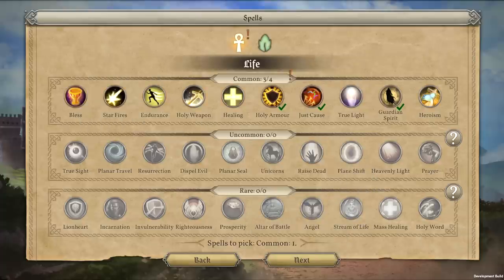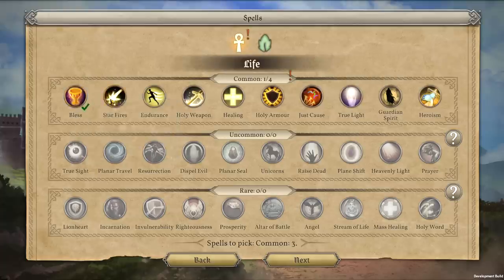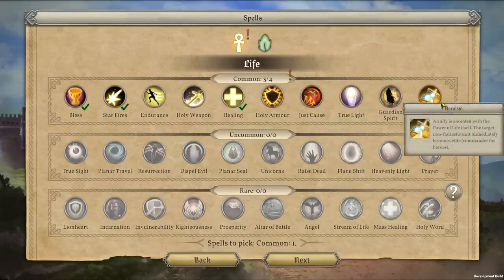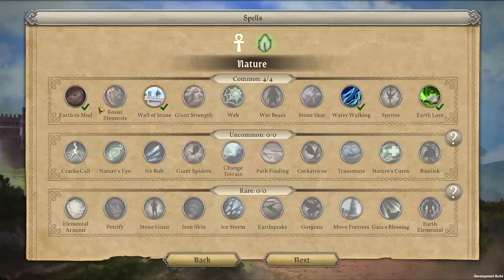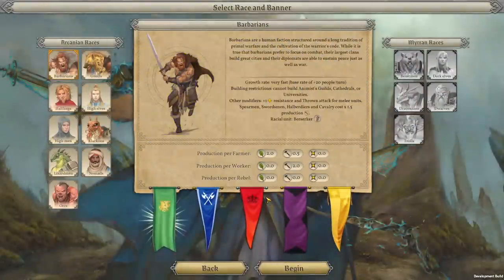And then from there, we get to pick our starting spells. For Merlin, in our life tree, we can pick from a number of different things. I'm going to go with Bless, Starfires, Healing, and Guardian Spirit. For Nature Magic, I'm going to keep Wall of Stone, take Giant Strength, Stone Skin, and then War Bears. What's more awesome than being able to summon a couple of fuzzy friends to maul and destroy our enemies?